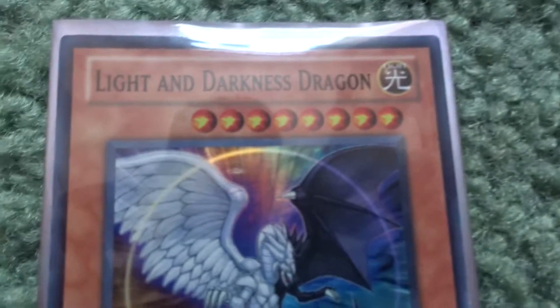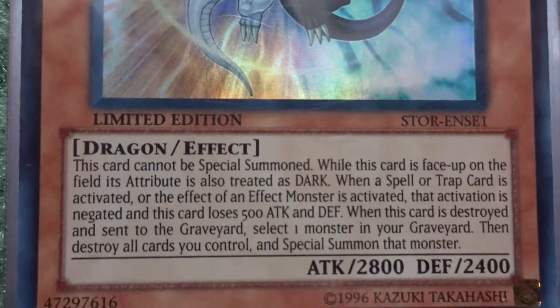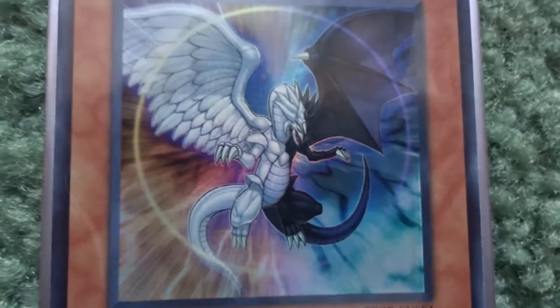Red-Eyes Darkness Metal Dragon is also in the deck — you guys probably know what he does. Next is Light and Darkness Dragon, also a fairly well-known card. If you need to see the effect, pause the video.